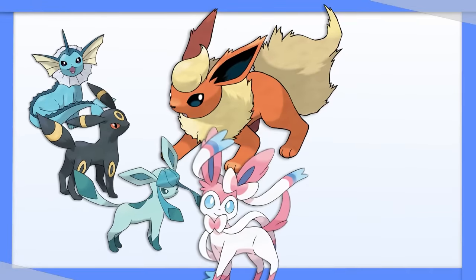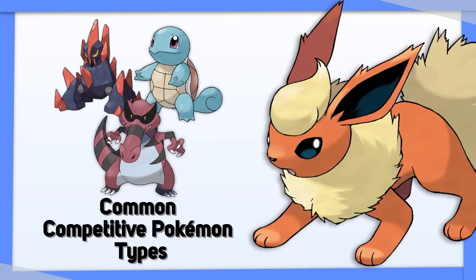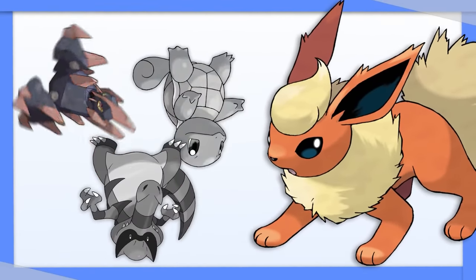Flareon: like all Eeveelutions, Flareon struggles with coverage. It's also weak to Rock, Water, and Ground — some of the most common types in competitive Pokemon. With Tera Grass and Tera Blast, Flareon can flip these negative matchups on their head.